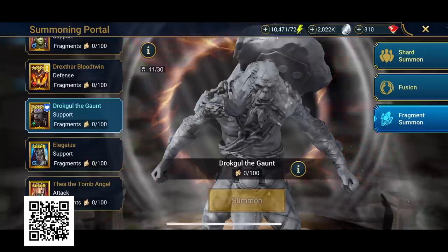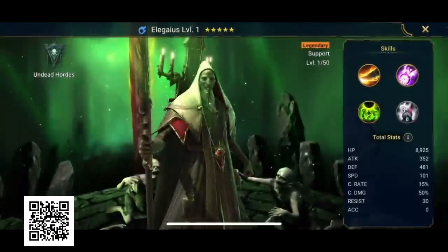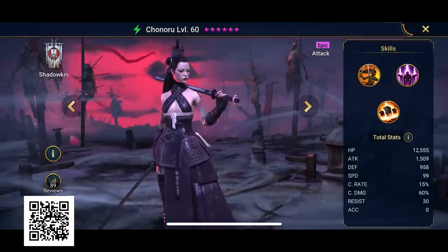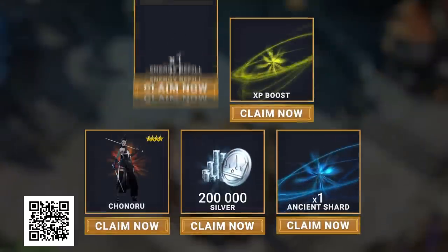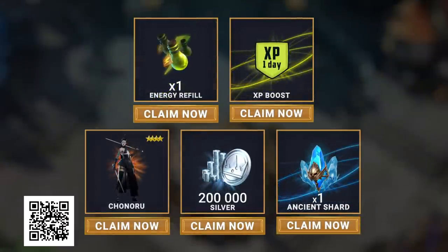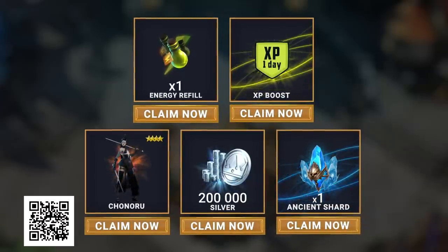If you want an even bigger head start, all you have to do is hit the link in the description or scan the QR code right here. New players will get an epic hero Chunru, who is amazing in the Doom Tower, 20k silver, 1 XP boost, 1 energy refill, and 1 ancient shard so you can summon an awesome champion.